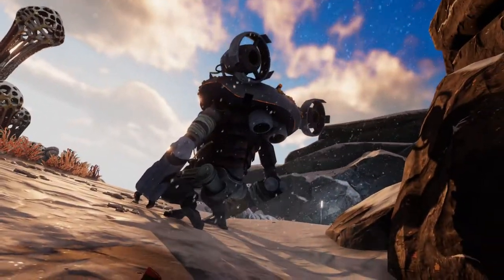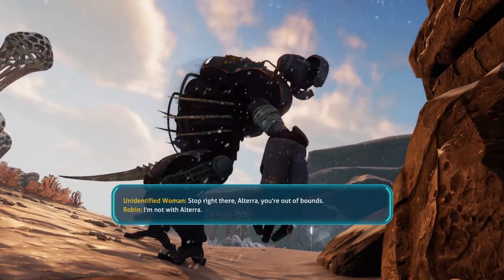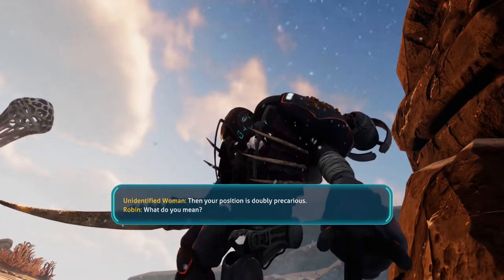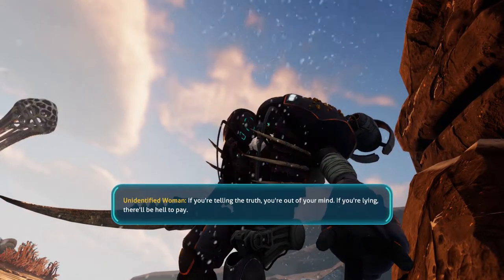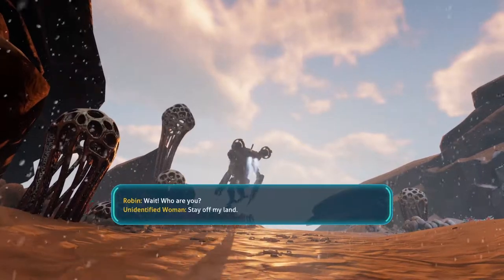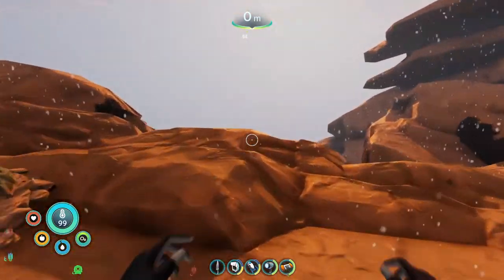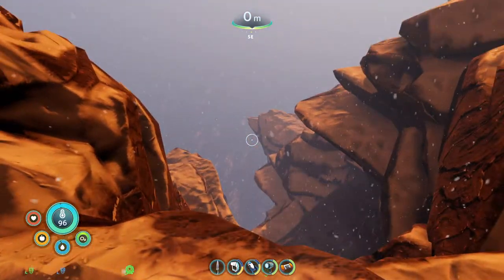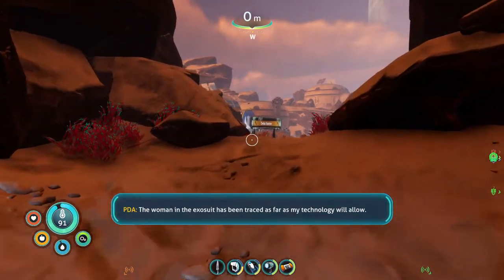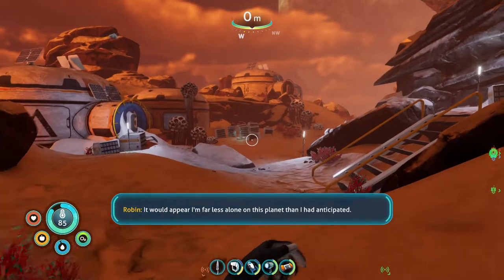What? Stop right there, Altera — you're out of bounds. I'm not with Altera. Then your position is doubly precarious. What do you mean? If you're telling the truth, you're out of your mind. If you're lying, there'll be hell to pay. Wait — who are you? Stay off my land. Where'd she go? She had a jetpack. Well, she survived that fall. The woman in the exosuit has been traced as far as my technology will allow. It would appear I'm far less alone on this planet than I had anticipated.